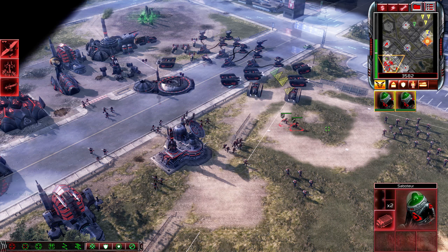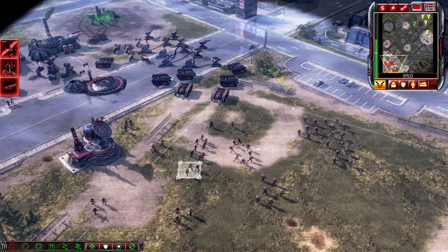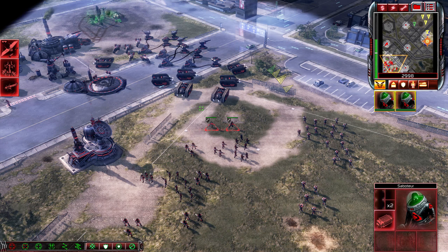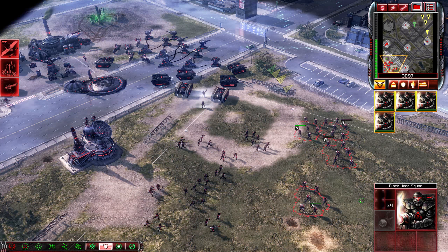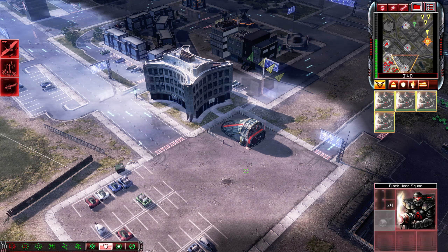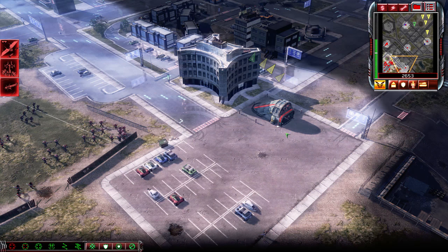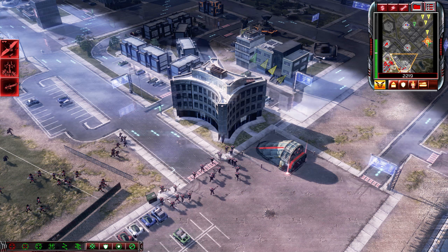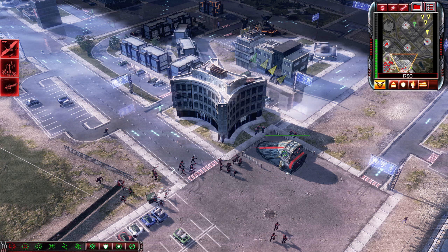I guess we can just pour everyone into their base if we really wanted to. You take a step back here — you become Bravo Team, you become Alpha Team. Let's get everyone over here and then we're going to do that again because it worked so well the first time. It actually did work reasonably well, didn't it? I wish you could send more guys in here, but one can't have everything. Also, you're entering this building from not quite the right angle, but that doesn't really matter.